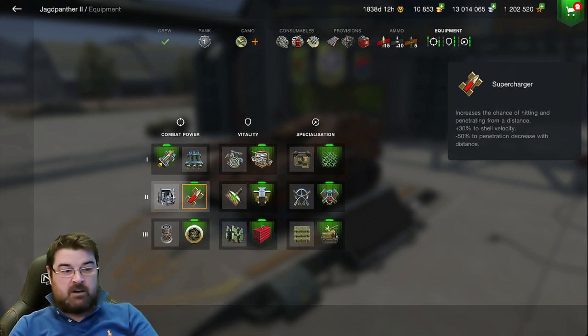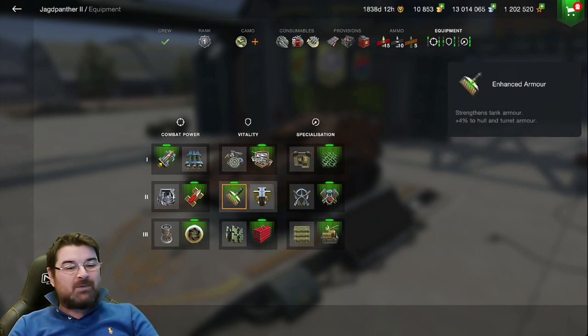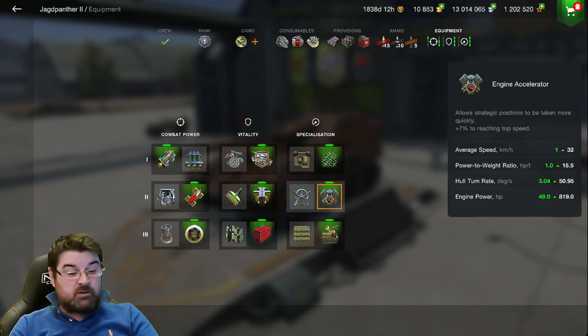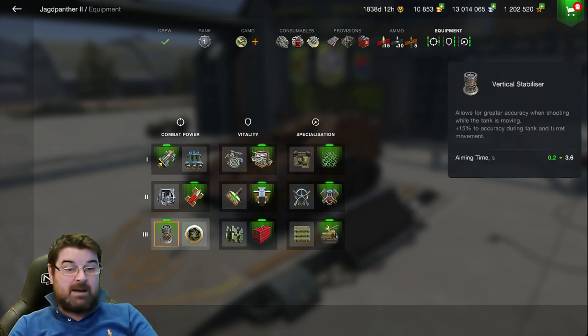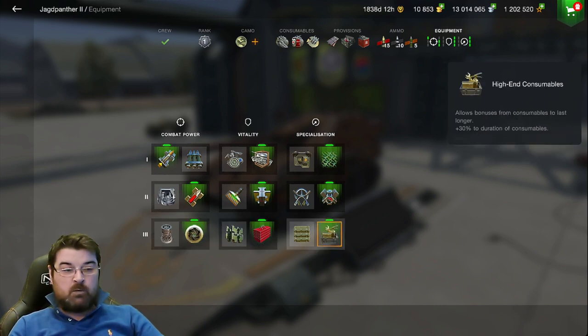I use the additional hit points instead of the enhanced armor, because the extra 4% armor isn't going to make much difference when the turret is already thick enough. I want the hit points just in case. I've got the engine accelerator to keep some battlefield mobility, and the refined gun to really reduce dispersion since I'll primarily be at the back. I could use the vertical stabilizer but I'm not firing on the move, and aim time is already good enough. Then I've got the toolbox and iron consumables.